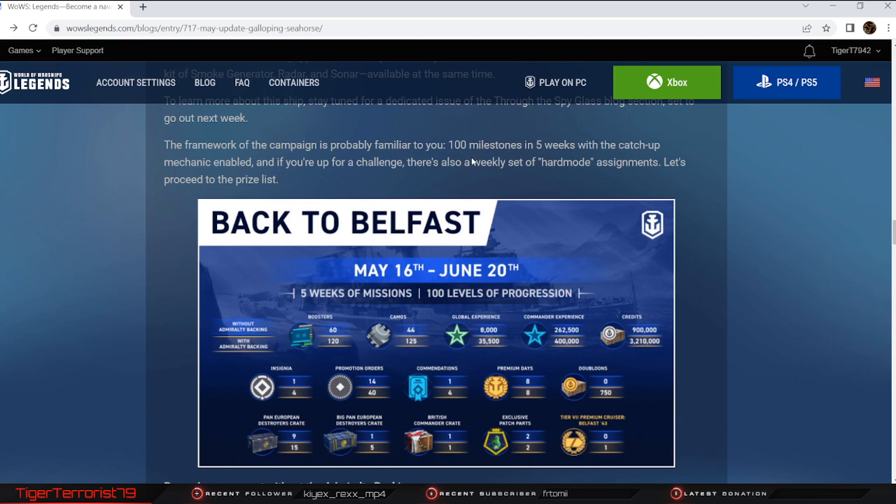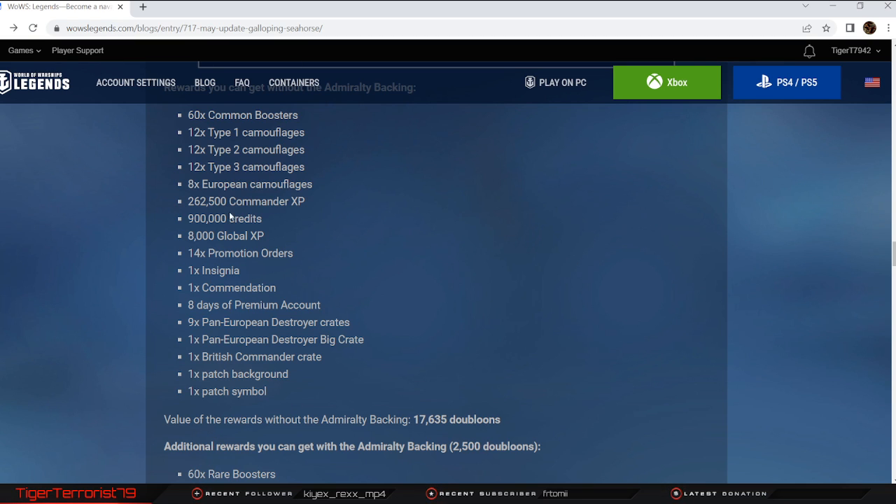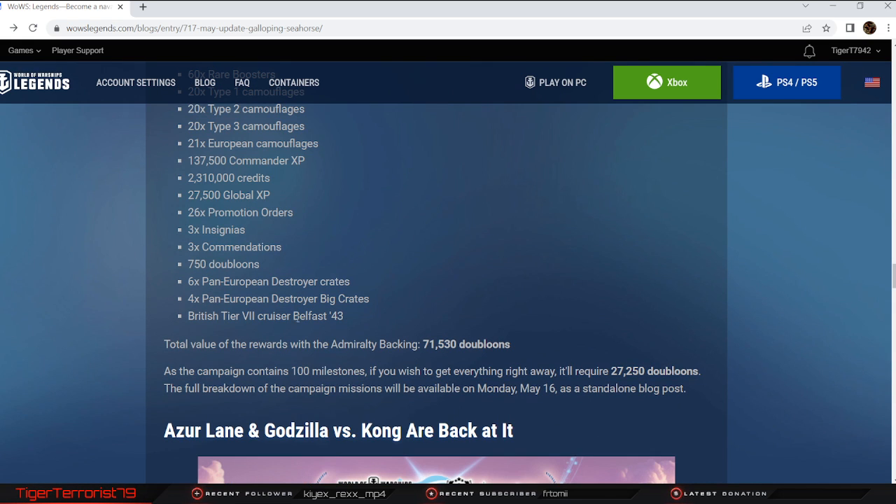The framework of the campaign is probably familiar — 100 milestones in 5 weeks. You can get admiralty backing to get premium stuff and the ship, and they'll describe the challenges in the coming weeks. Without admiralty backing, you get decent rewards: a couple of crates, premium days, credits, commander XP, and some global XP — that's 17,500 doubloons worth of stuff. If you buy admiralty backing for 2,500 doubloons, which is about 10 bucks, you get all of that plus everything else, including Belfast, totaling 71,530 doubloons. If you wish to get everything right away, it'll require 27,250 doubloons — just shy of $100. The full breakdown of campaign missions will be available on Monday the 16th.